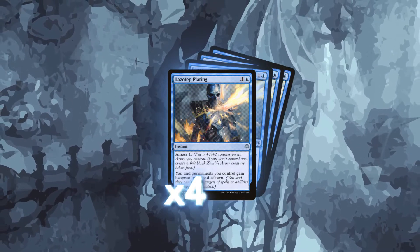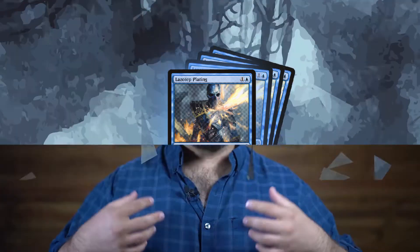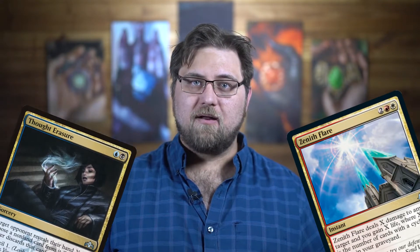We also get a full playset of Lazatep Playdate. For two mana, we and our permanents all gain hexproof until end of turn, with an amass trigger as well. So we can use this to protect us from discard or a Zenith Flare, protect our Ozolith from being bounced, or use it as a combat trick to kill an opponent's threat as they come crashing in thinking our zombie token is too small to kill it. We can even use it to get an instant-speed token against control decks in order to have a creature able to attack with all of its counters. It's a great include in the list.